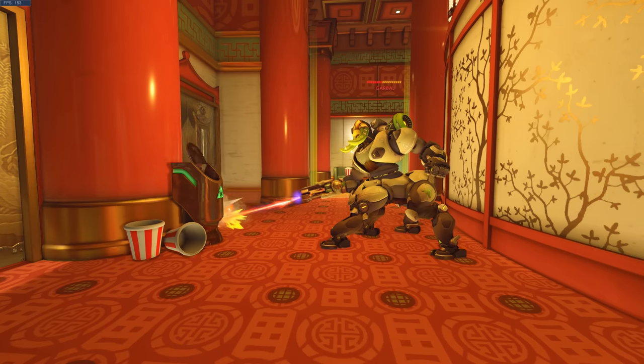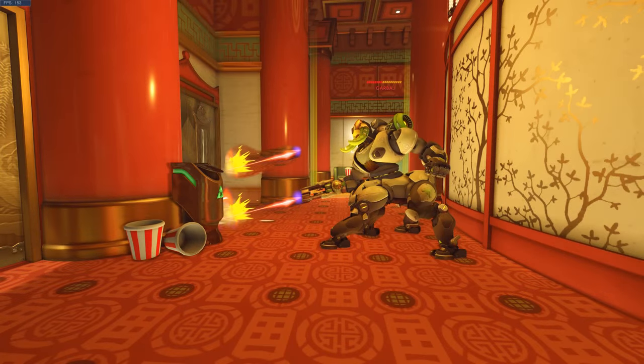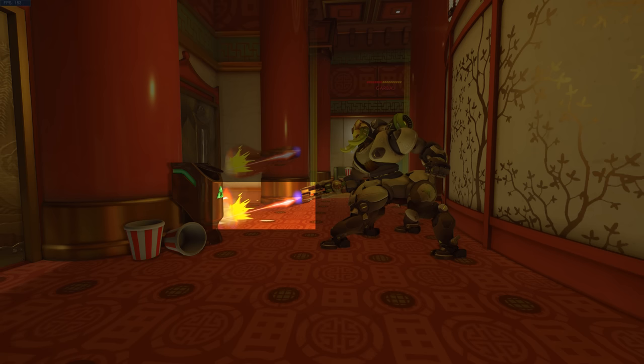From the outside, the full body model appears to hold the gun at waist height, but in first person, the gun is at about eye level, and so there's a mismatch between where the bullet originates in the full body model versus the view model.